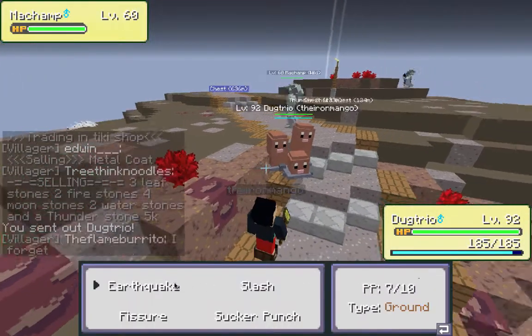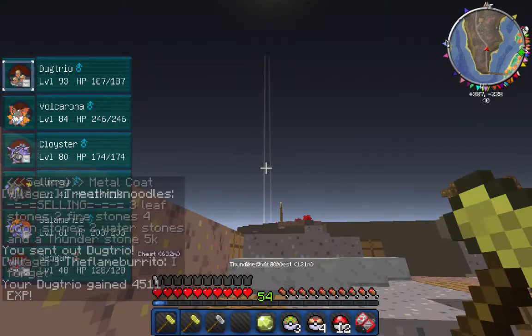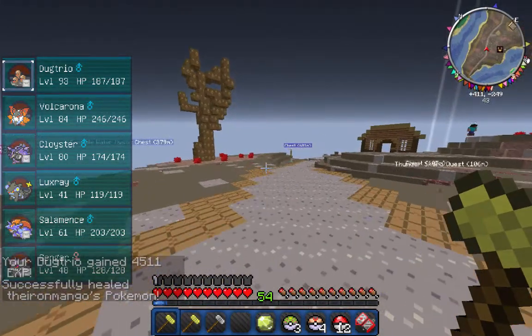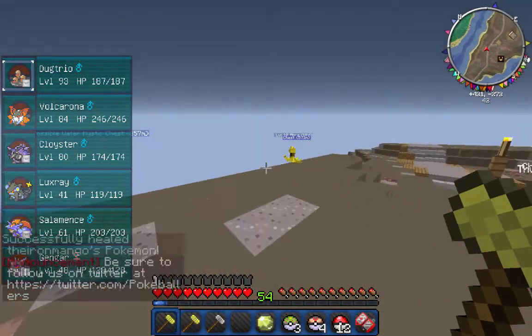This Machamp — I'm gonna take him down with Earthquake and my Dugtrio is gonna be level 93. I'm gonna get out a quick Poké-heal, which is what I get from my donator rank, and now we are going to be on that Dugtrio training grind.